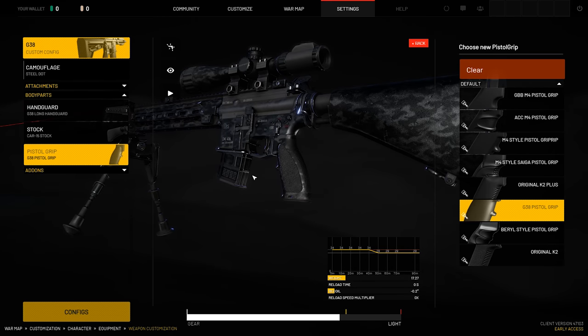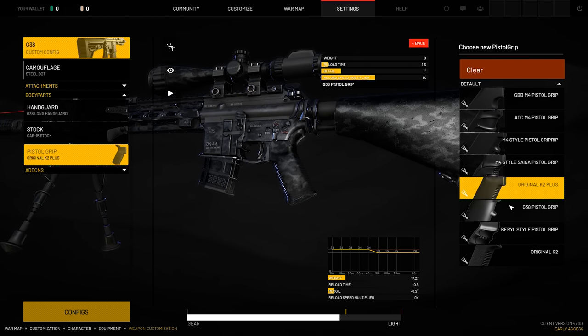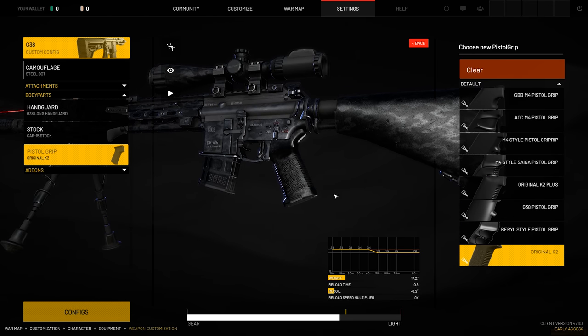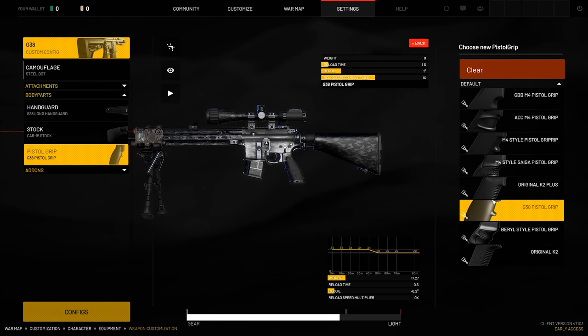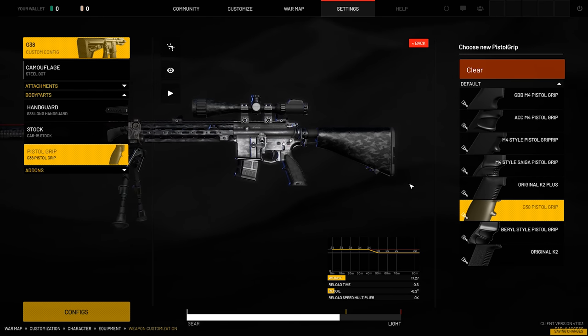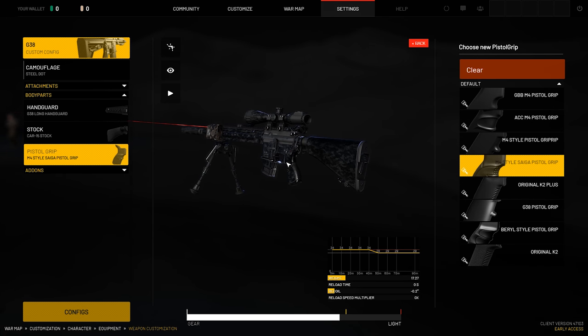And then finally our pistol grip. As you can see, about eight different pistol grips to run with here. I like how the barrel style pistol grip looks — the G38 standard pistol grip doesn't look too bad either. I think we're going to go with the M4 style Sega pistol grip.